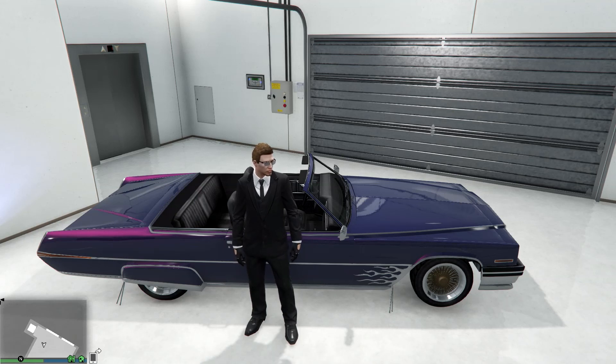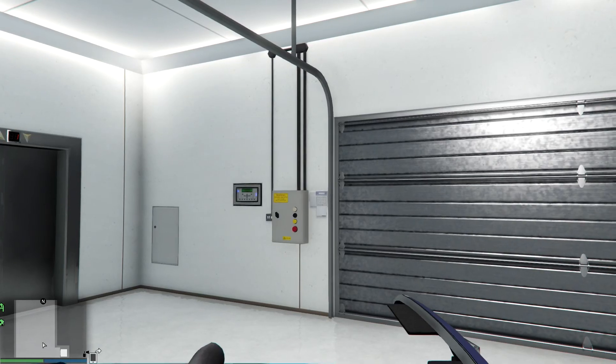Hey everyone, Doctrine here. Today I'm going to be showing you how to find the modded Miniana. It sells for about $7,520 and there are four different versions of it. There is the three gang versions, which is the green one, the purple one and the yellow one. And there's this one, which is the non-gang but still modified version.